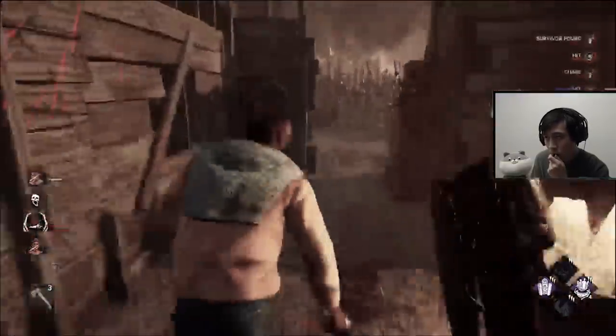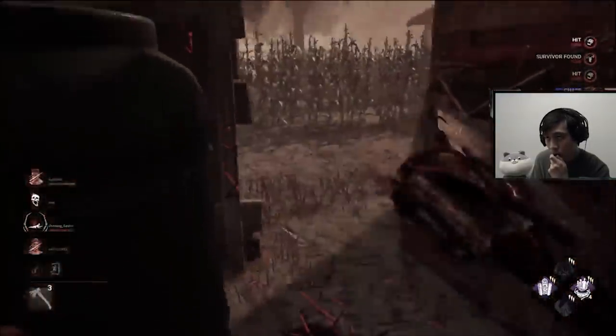He's trying to get two people on the ground to try to close out the match — trying to build up pressure for a snowball, which is really good.